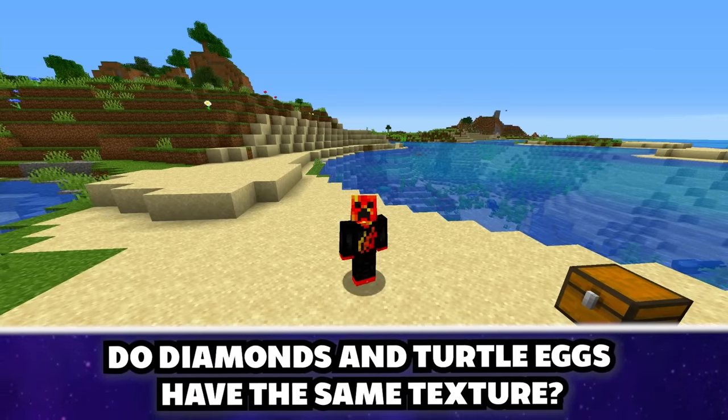You take no fall damage if you disconnect and reconnect in the air. We logged out mid-air and logged back in — it worked! Why doesn't everybody do this? If you have a hardcore Minecraft world and this happens to you, it could be game-changing.